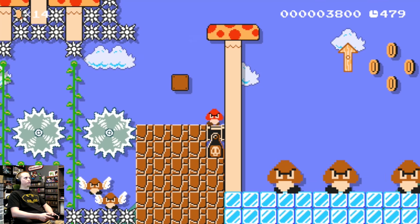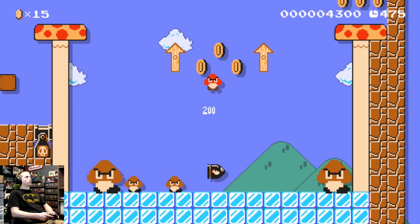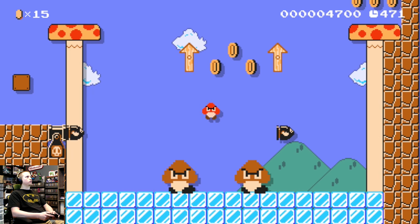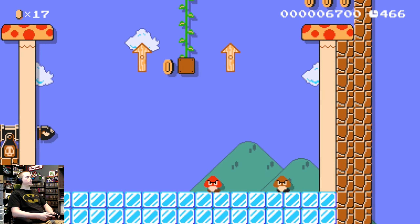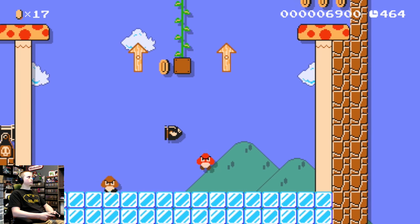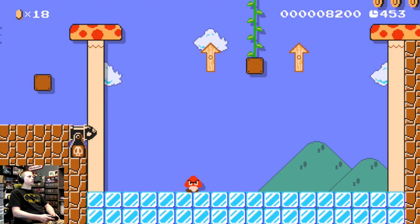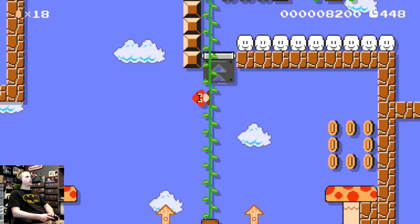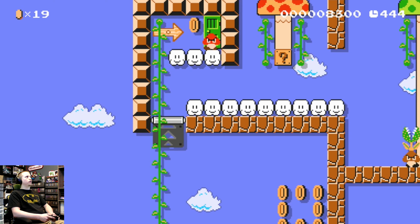This level is a little more difficult than I remember. I've got to get up there and use the bullet bill to bounce up — not like that. Let's do this the easier way. There we go — I don't know if I intended for that to be an option, but I don't remember what's through this door, so let's find out.